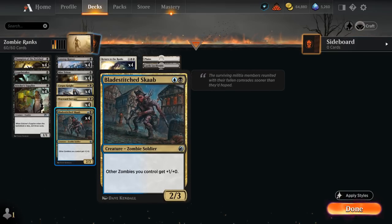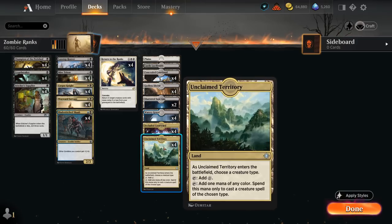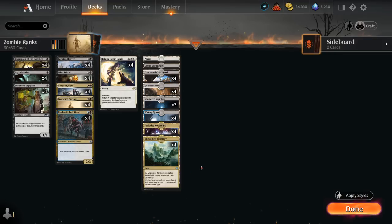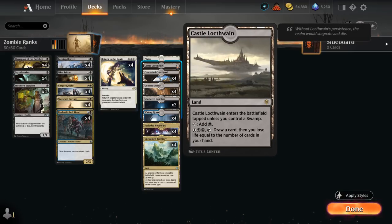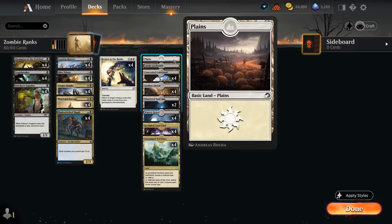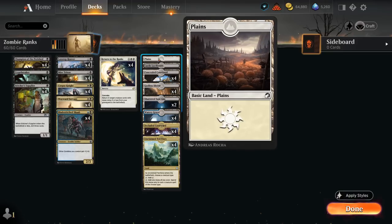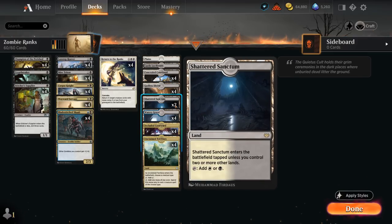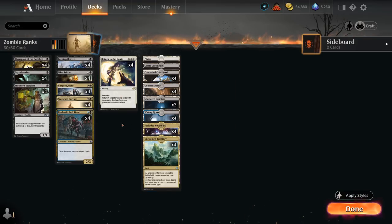Bladewing's Thrall is the main reason we're splashing blue in this deck. We can do so easily thanks to Secluded Courtyard from Kamigawa and Unclaimed Territory naming Zombie, which help fix our mana. Our mana base includes Godless Shrine and Watery Grave to help with Castle Locthwain coming into play untapped. We run a single Plains as our basic in case of Field of Ruin, since the opponent's main disruption is preventing us from casting Return to the Ranks.